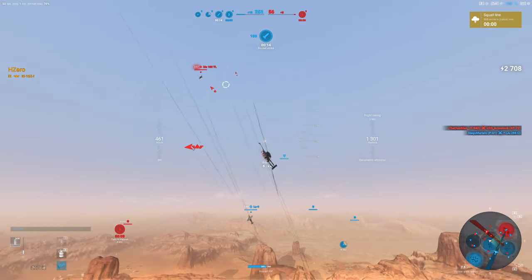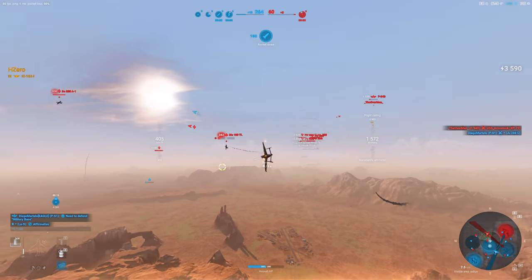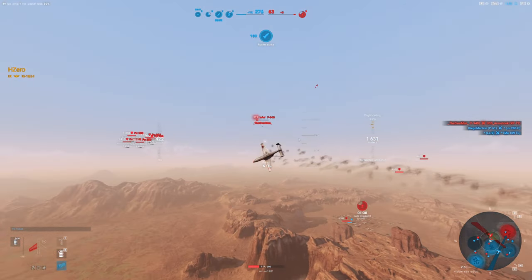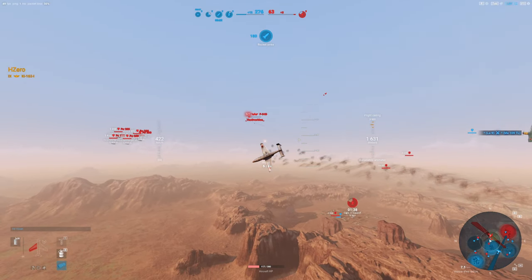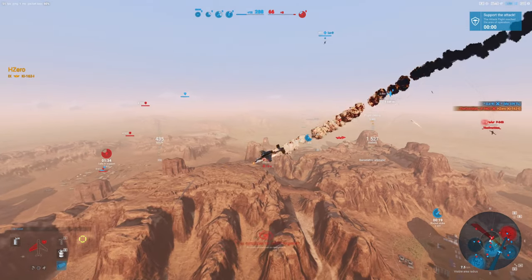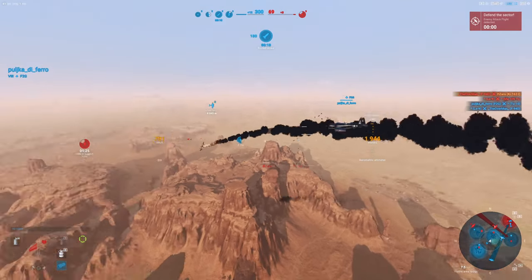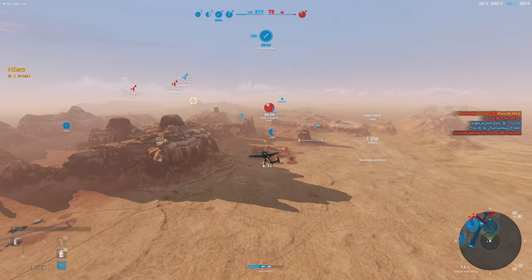Instead, I go for a nice fat 109 TL, but that LA-9 is already there doing some work. The LA-9 steals the kill from me again. While doing that, another lesson learned: the F-94 got out to 1,100–1,200 meters and turned around and came back, which I was not expecting. I got caught napping. Always be watching your minimap — it is the death of so many people not to do that. Fortunately, that LA-9 gets another kill and takes him down as well.